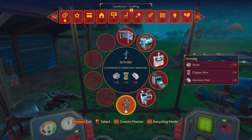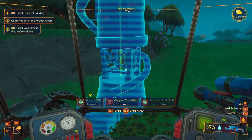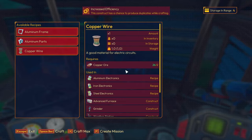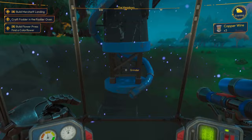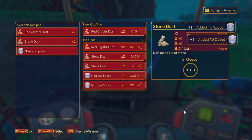Let's put a grinder up over here. I've got stone and aluminium - copper wire. Now what do I make the copper wire in? The assembler - yes it is. I needed one more - wait, I wasn't picking them up because I was over-encumbered, but I'm not anymore. What do we do with the grinder? Red crystal dust - that's great! We can do some stone dust as well, just to see if that unlocks anything.